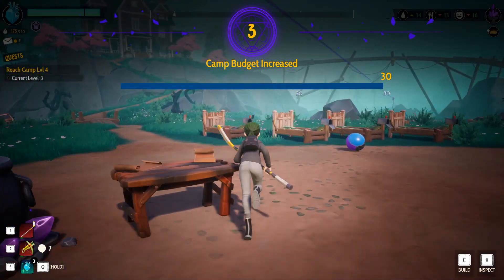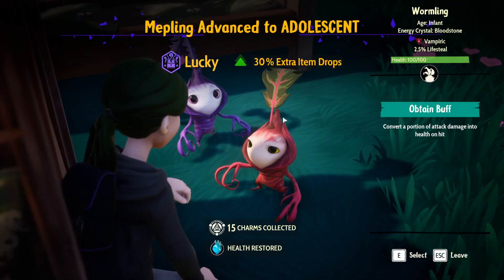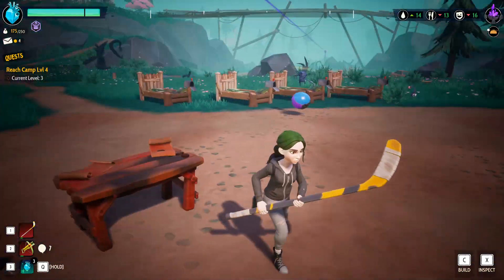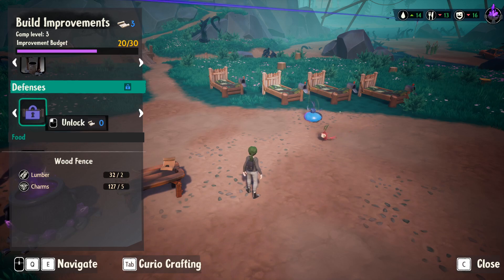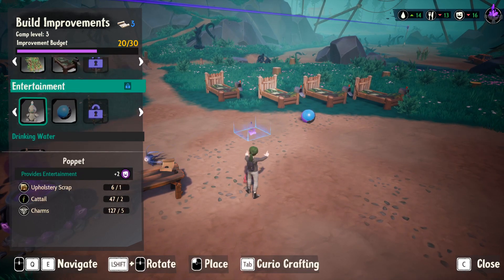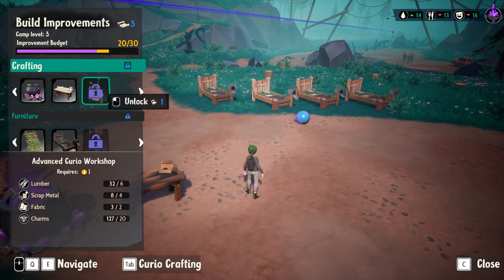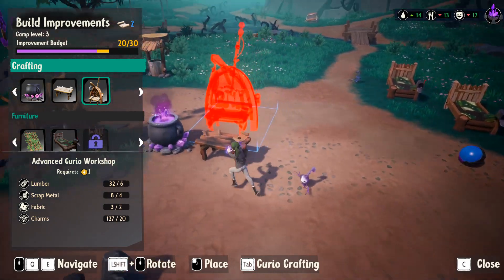Our player health has increased some more too. Let's go into the crafting stuff — oh, defenses! We can start making a fence around our place. Oh, that's pretty sweet. What is this — a bunk bed? And an advanced curio workshop? We want to unlock that, it looks super cool!